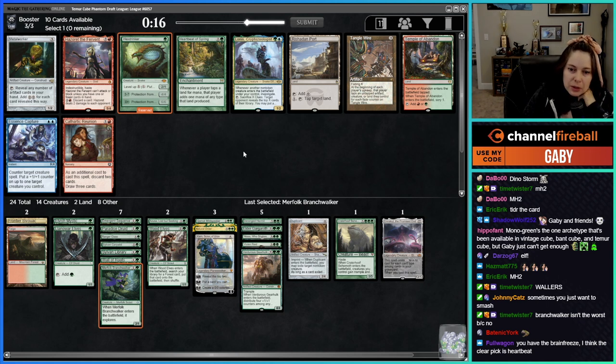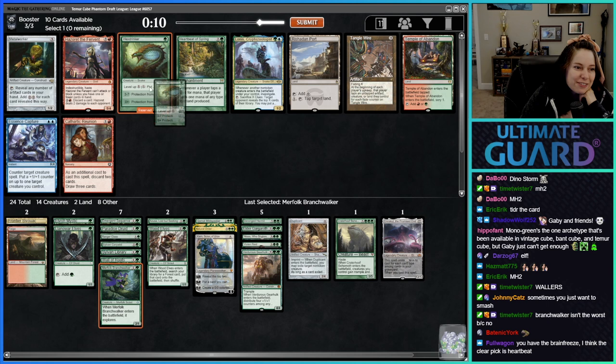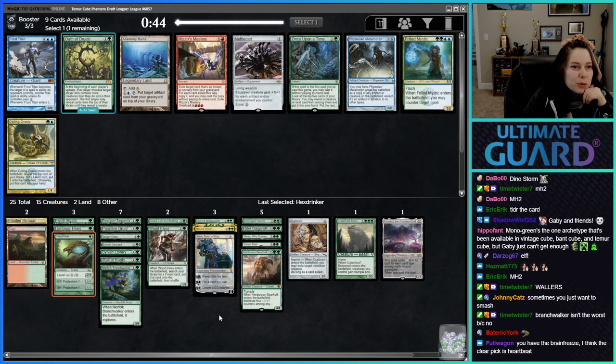The clear pick is Heartbeat — but wait, I have Brain Freeze already. Did I take Brain Freeze earlier? Oh I did take Brain Freeze earlier, I forgot. Let's take the Hex Drinker boy.